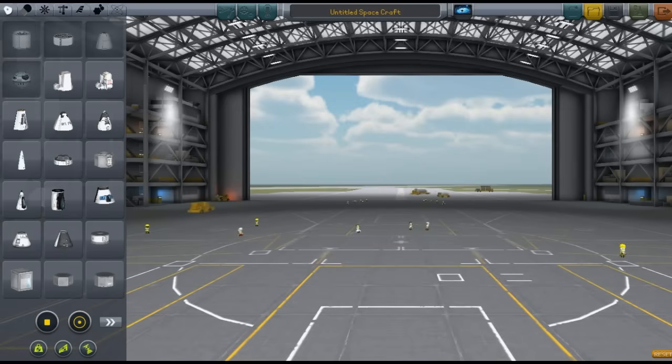New parts to Kerbal Space Program. This is a huge mod in its own right — it adds very massive amounts of parts. I'm in the space plane hangar instead of the Vehicle Assembly Building because this mod actually adds more plane kind of parts than rocket kind of parts.